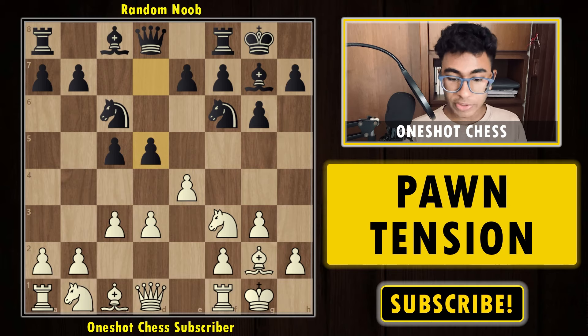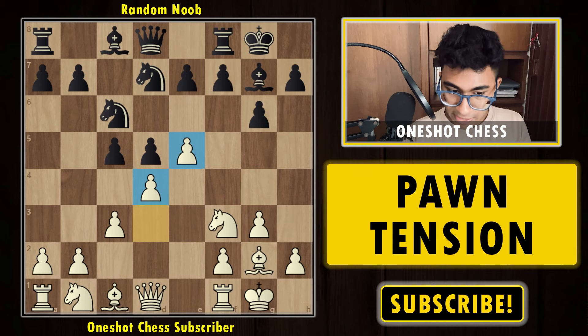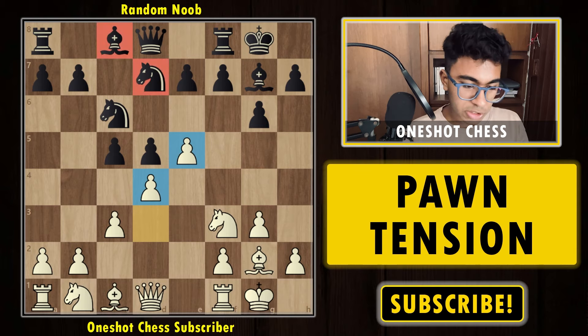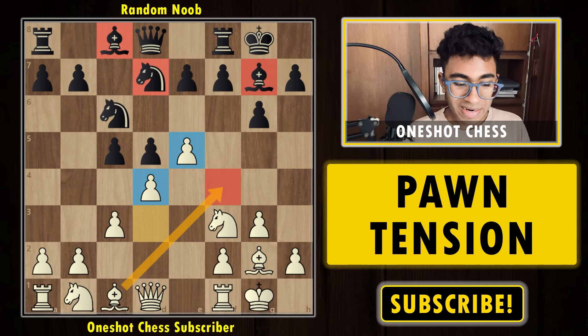The best move is to play e5, kicking the knight. Once the knight is kicked, you play d4, and after d4 white has more space in the center. Black's pieces — the bishop on c8, the knight on d7, and the bishop on g7 — are simply badly placed because black doesn't have good space to place pieces nicely, whereas white already has too much space in the center.